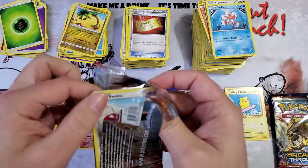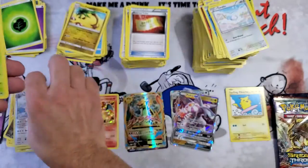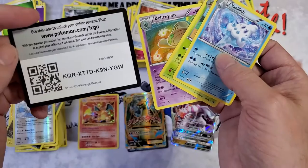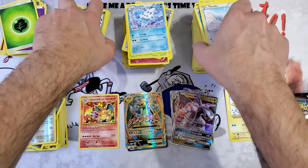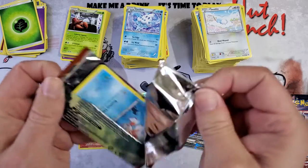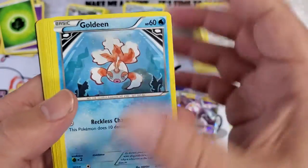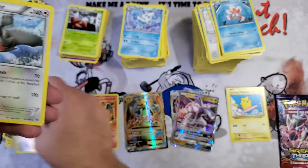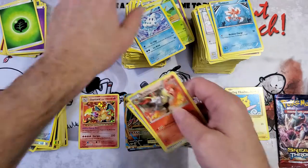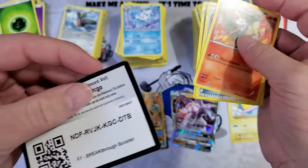I don't think I've opened Breakthrough before — can't remember. Staraptor, Parasect, Vanillish, Quilladin, and Braviary — what the hell, there's got to be some sort of random Pokemon name generator they use. Swalot blue reverse, Staraptor — I keep hitting that pack because my depth perception is off when I'm looking through the camera. Breaks in, Assault Vest, Flabébé, and a code.